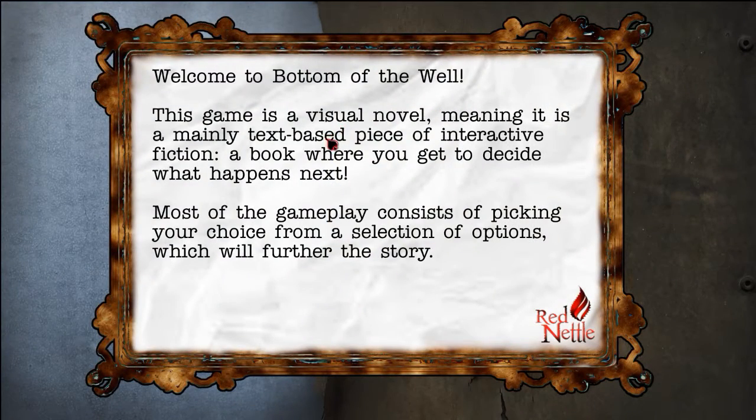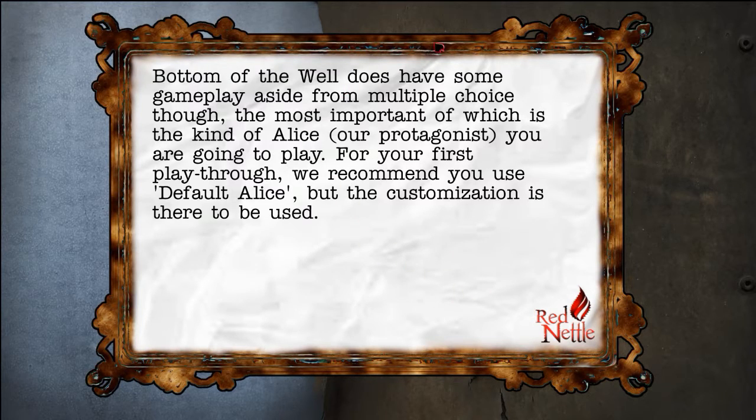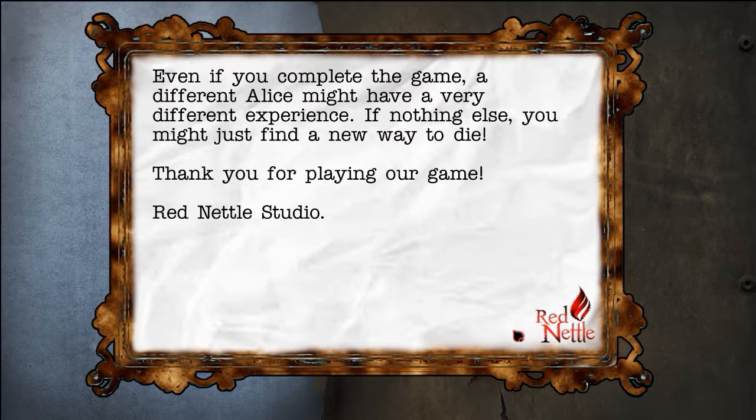Welcome to Bottom of the Well. This game is a visual novel, meaning it is a mainly text-based piece of interactive fiction - a book where you get to decide what happens next. Most of the gameplay consists of picking your choice from a selection of options, which will further the story. Bottom of the Well does have some gameplay aside from multiple choice, though. The most important of which is the kind of Alice, or protagonist, you are going to play. For your first playthrough, we recommend you use the default Alice. The customisation is there to be used. Even if you complete the game, a different Alice might have a very different experience.